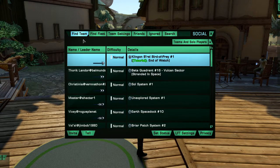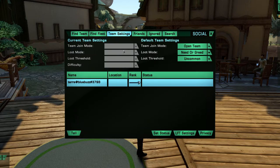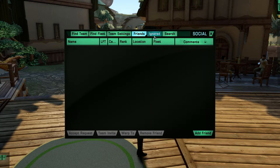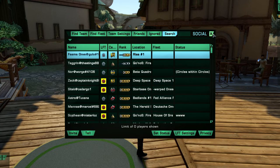Next up we have Social — we've already discussed this before. You can find a team, find a fleet, change team settings if you're the leader. You have your friends list, ignored people you've put on ignore, and a search for everybody in the area.